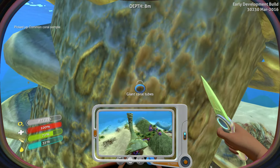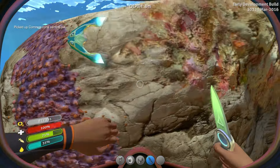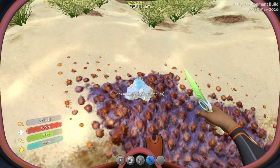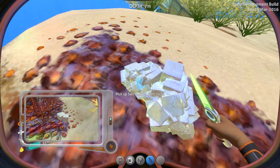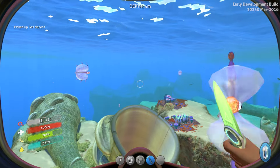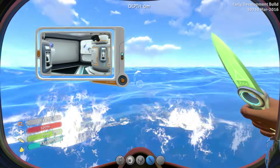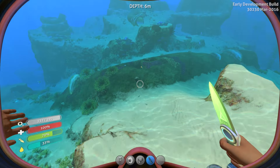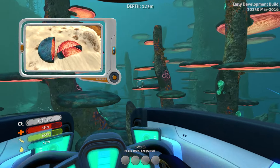Another useful item the knife lets you acquire is a common coral sample, which comes from giant coral tubes — the only way to get them is to use your knife on the tube. That item is needed to make bleach and first aid kits. Another item needed for bleach and first aid kits is salt. Salt comes from two sources: small white raw material deposits found in the world, and later from a filtration machine, which in exchange for power generates salt and drinkable water.